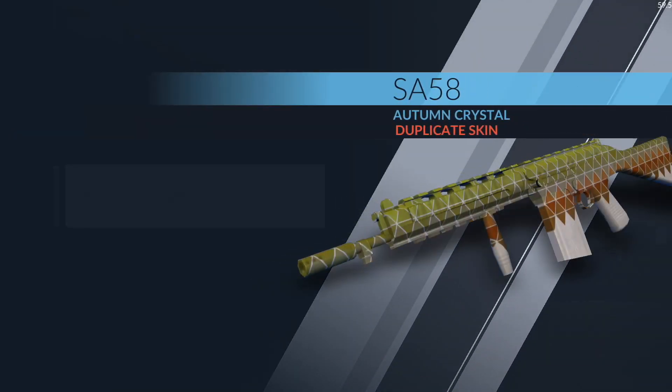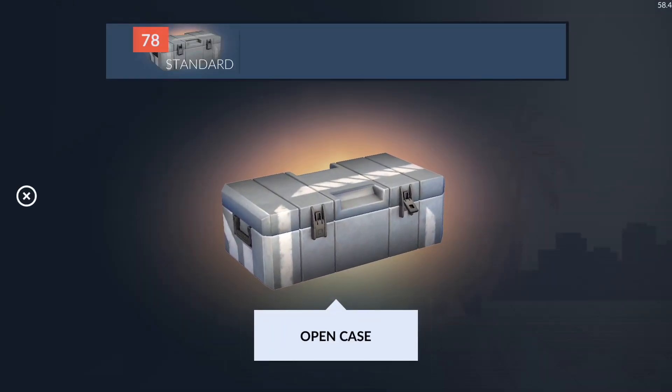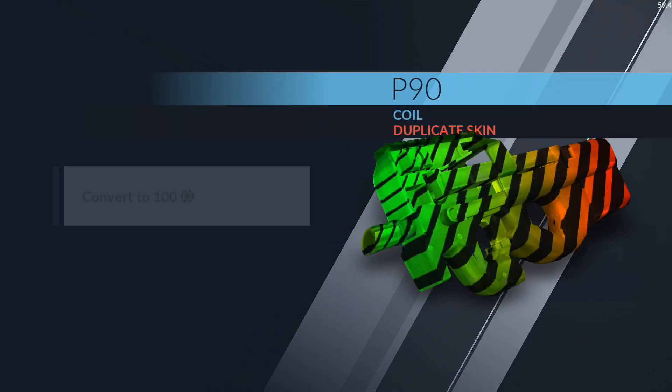Let's go ahead and start off with our first case. It's probably going to be mostly duplicate credits, but that's actually what I want. First up: SA58 — almost at a tier one, that's lame. Nobody wants that. Next: P90 Coil, another tier two. I don't care, we just need to go quick.